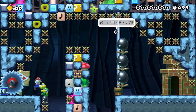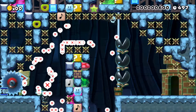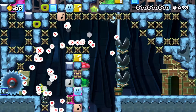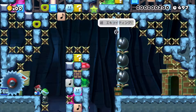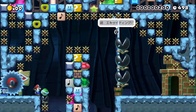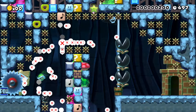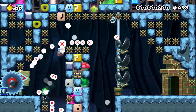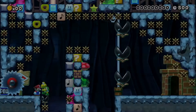God damn it. Okay Zack, try it - here you go. I'm probably not even gonna attempt it, I'll probably just lose anyway. This is going so fucking well, this is the best way to enter. This is what happens when you're that close to the wall.